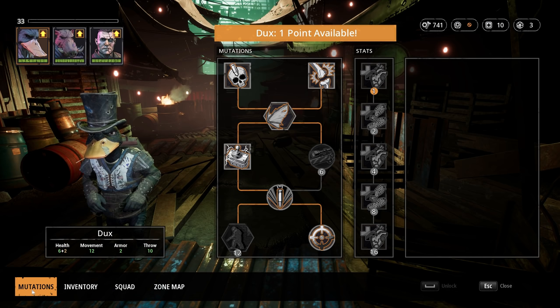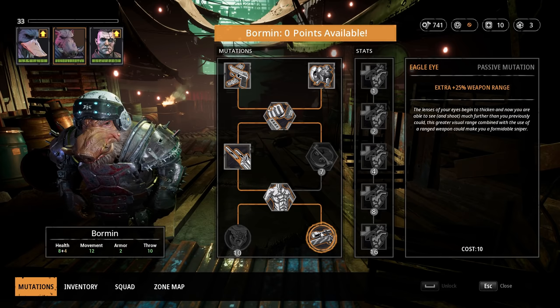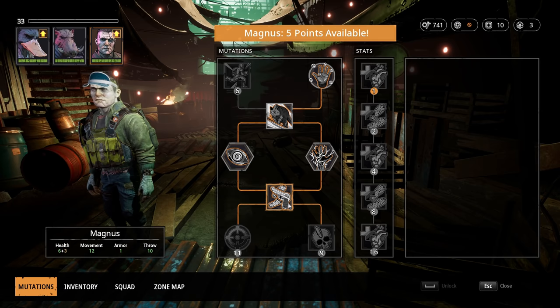Before we head out, we can also quickly unlock two more mutations, starting with Eagle Eye on Bormin. In my opinion this is pretty much a no-brainer — a 25% range increase will never not be useful, and it also leaves him with only two more mutations to unlock. With Magnus, meanwhile, we can grab Run and Gun — not that we really need it at the moment, but it clears the path for two very powerful mutations down the line.